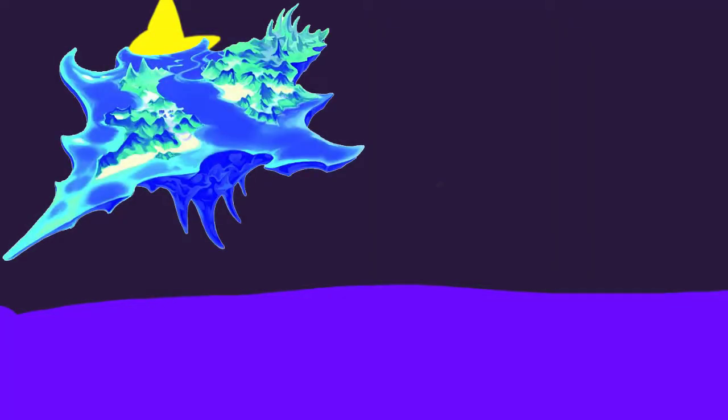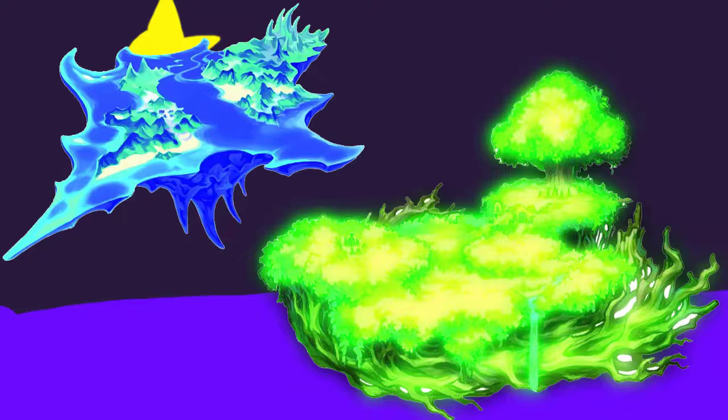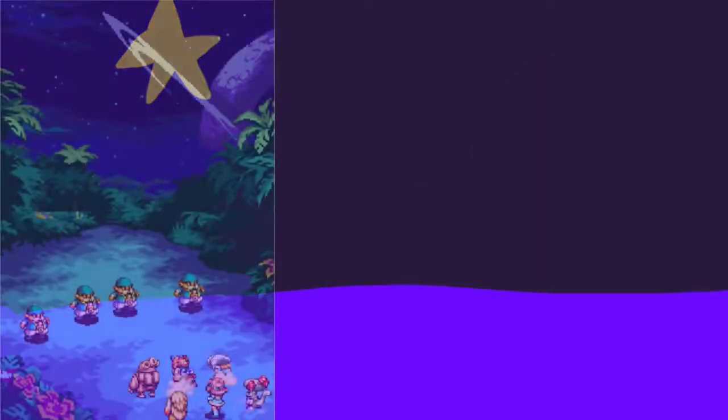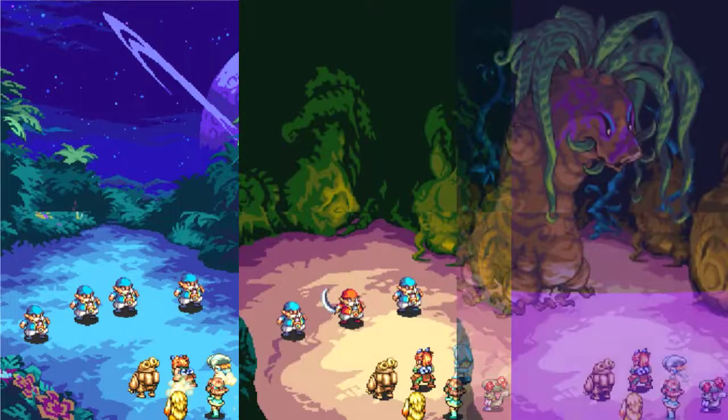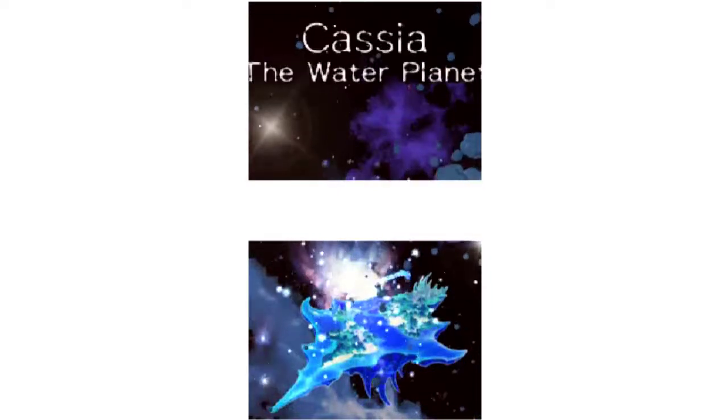That just leaves Cassia and Gren. Cassia is the intended first stop and what we're going to be talking about in this section, but Gren isn't a bad option either — it's actually the best route for speedrunners. There are only three mandatory battles on Gren, and the highest one is only level 35. It seems like a great island for the playthrough, but we'll get to that later. But for right now, let's take a vacation to Gren Isle — get it? It's a vacation, and the series is called Magical Vacation. It's not easy to fake this much happiness.